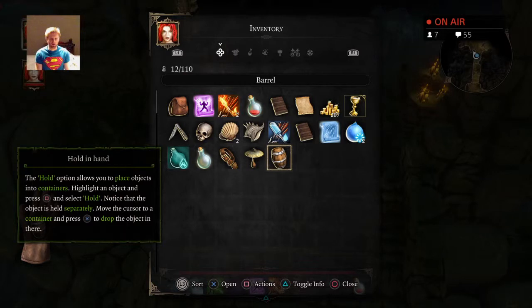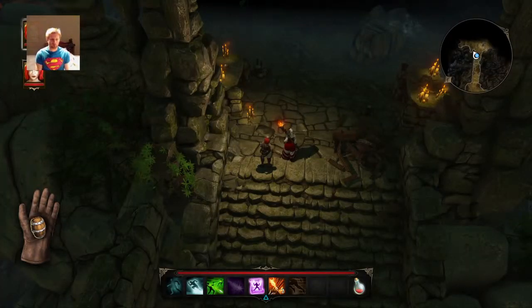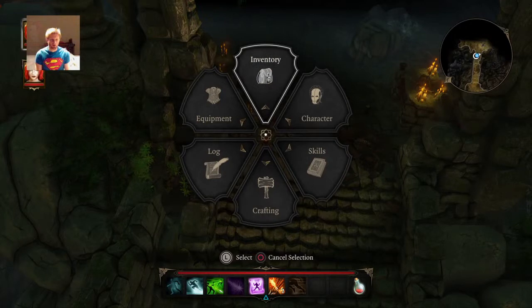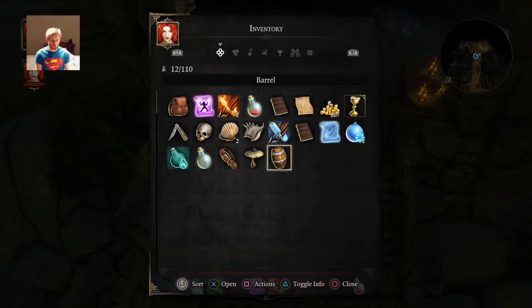Hold in hand. The hold option allows you to place objects into containers. Highlight an object and press — select hold. Notice that the object is held. Put item back. Drop item.